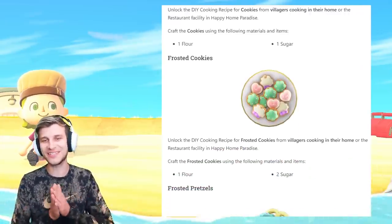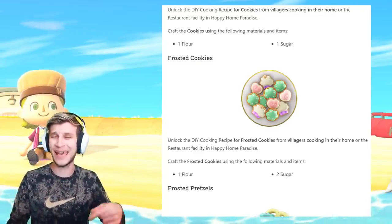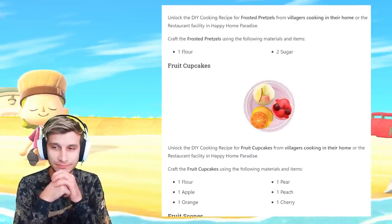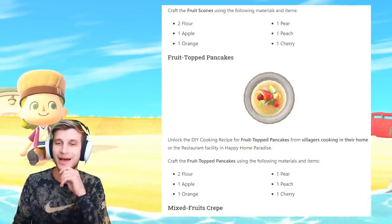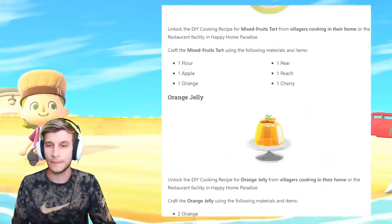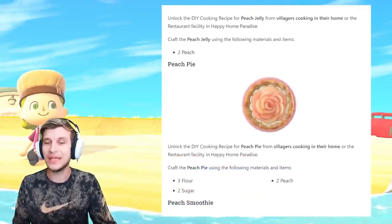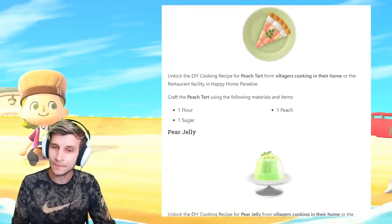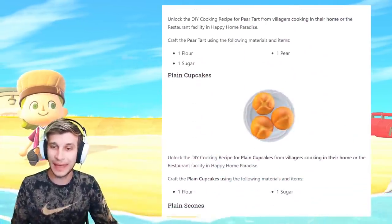Carrot juice — not so much a favorite. Carrot scones — could be good. Cherry jelly, cherry pie — still salty they didn't bring us a new fruit. Cherry smoothie, cherry tart with straight-up cherry wallpaper on it. Coconut cookies, coconut milk, coconut pancakes — finally a little tropical. Coconut pudding, cookies, frosted cookies — these aren't a Christmas recipe as far as I'm aware but they absolutely should be, they're getting me in a holly jolly mood. Frosted pretzels, fruit cupcakes, fruit scones, fruit top pancakes. Mixed fruits pie, mixed fruits tart, orange jelly, orange pie, orange pancake, orange smoothie, orange tart, pancakes, peach jelly, peach pie, peach smoothie, peach tart, pear pie, pear smoothie, pear tart.